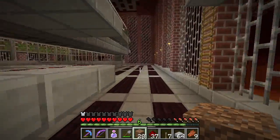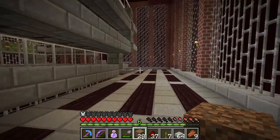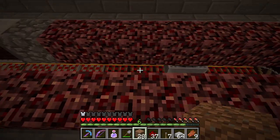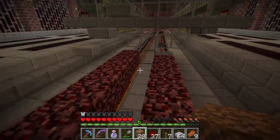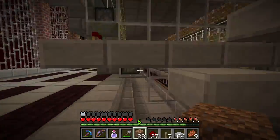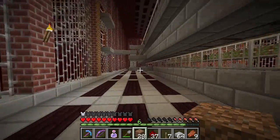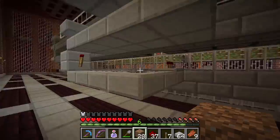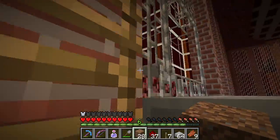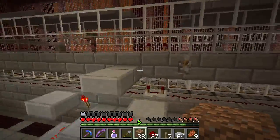Currently the cart is just bringing them over to the end here where it suffocates them under these netherrack blocks, although it takes about three or four passes to actually kill the mobs. There are so few in here that it doesn't really matter for now. All the cart stuff will be much quicker when it's all done, but it's so hard to test because there's nothing spawning in here.